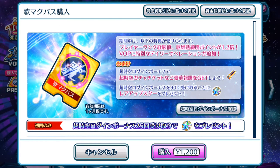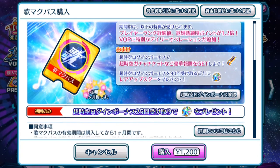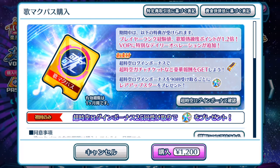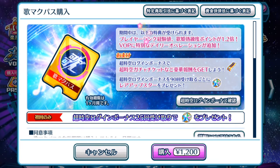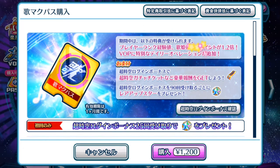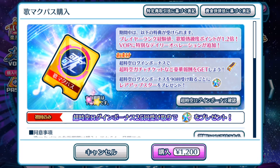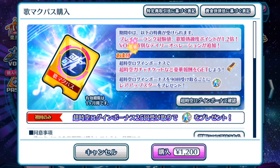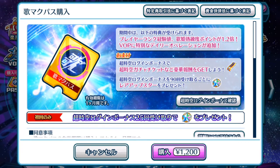Now this pass lasts for one month. Basically what you're going to get is your player rank and your diva's proficiency improved by 1.2 times during this one month period. And of course you will gain special exclusive Valkyrie Operations during this time period as well. We're going to take a look at what all these special Valkyrie Operations are once I have purchased the pass.